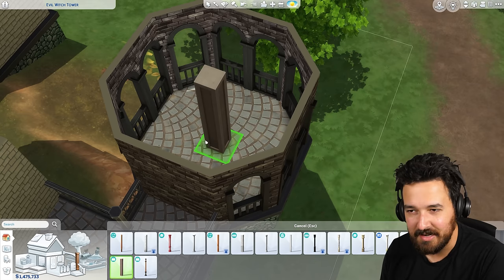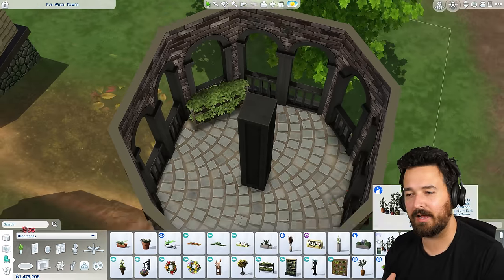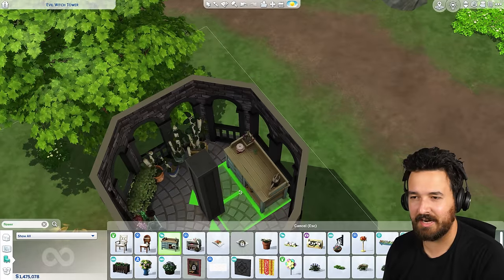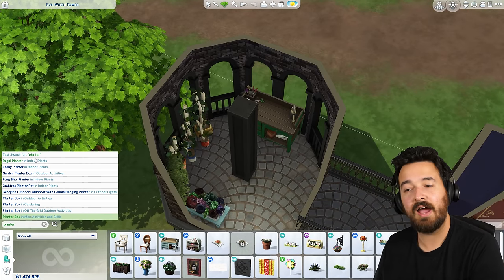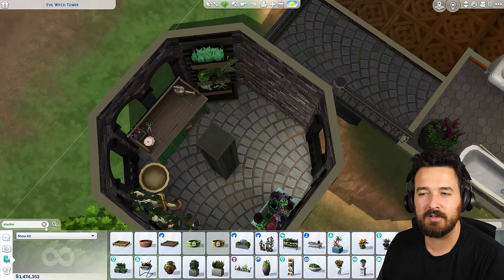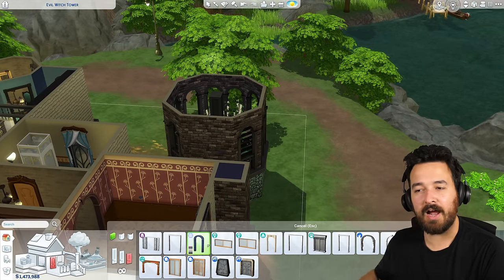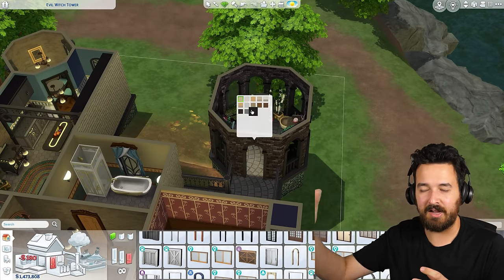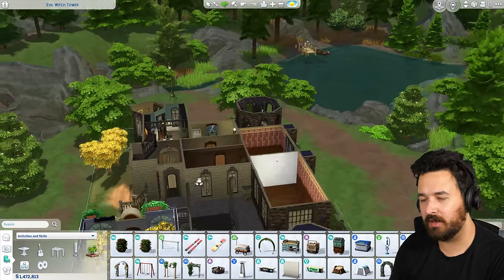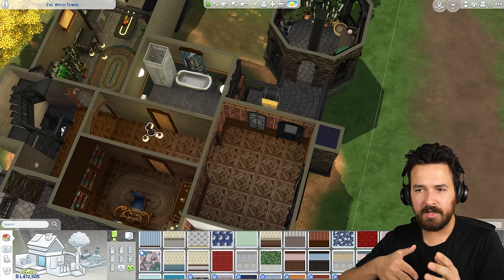Down at the bottom of the turret I added a bunch of open windows, which I thought looked pretty cool, and I turned it into a little garden — a planting space with a flower arranging table. There are a couple of pots so you can actually plant stuff, but it's mostly just for looks. I used some vertical plants too. It makes really good use of that space — down here it's like an outdoor balcony space we can use, since on the level above it's actually joined with walls as part of the room.